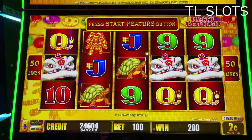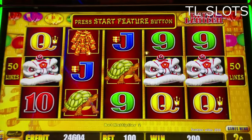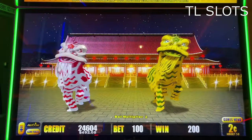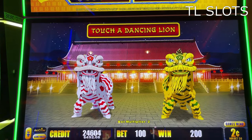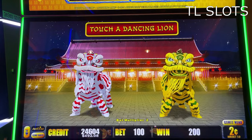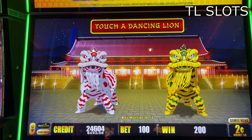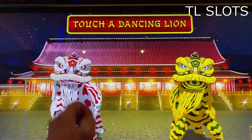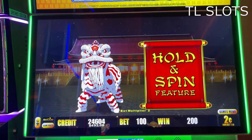And this is your pilot, Captain Tom. Let's get ready for takeoff. Let's click the start feature button. Got the red and white. Fuzzy right there. Golden green one on the right. And which one shall we try for? Let's try left side. Hold and spin feature.